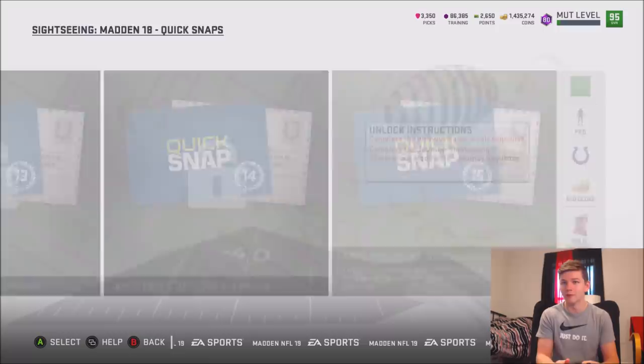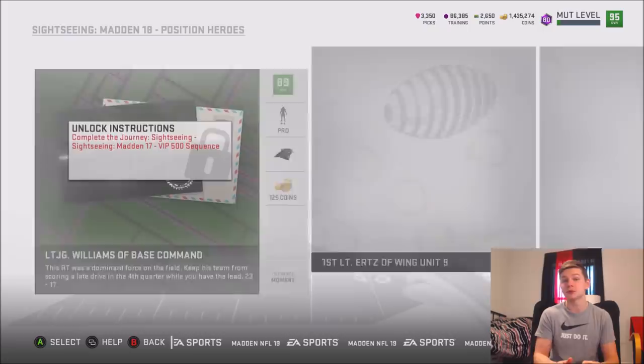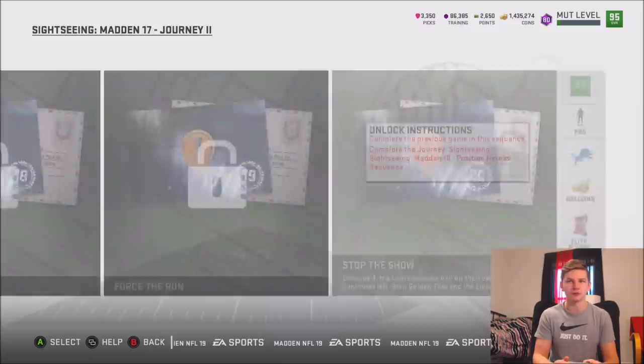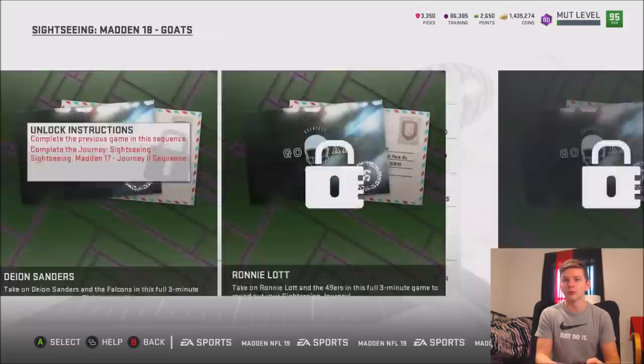At the end of the journey you get a game changer pack, some gold player packs, and an elite player pack. Looking through the Madden 17 journey section, you get a gold premium pack and an elite player pack as well. In total it looks like roughly six gold player packs, a game changer, two elite player packs, a couple of gold premium packs, and then Gerald McCoy at the end — not too bad. I'm going to try to get all these solo challenges done today.